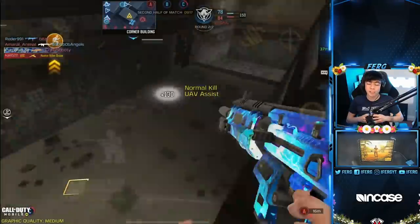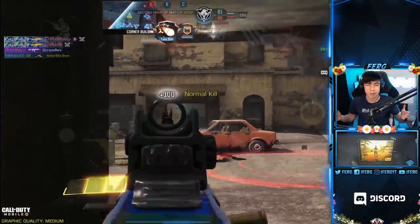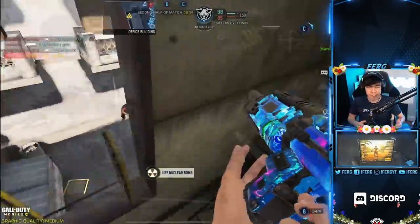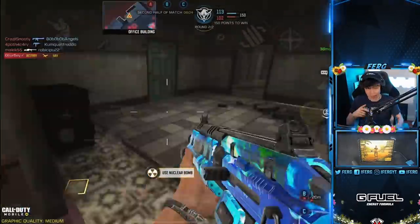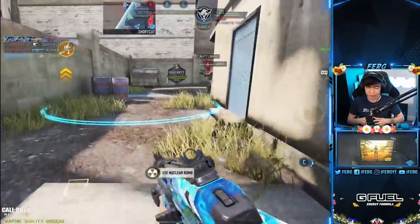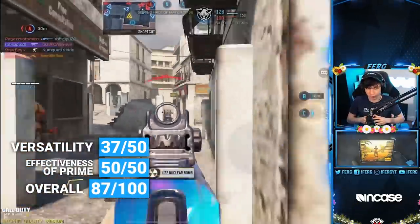Its four-shot range is pretty much incredible — the only time it goes to five shots is if you're sniping across Crossfire or Highrise. For effectiveness of prime, since no other gun beats it in the assault rifle class at medium range, I'm giving it 50 out of 50. Its recoil is really low and it got a massive buff. For versatility it drops a little because of the small magazine, but it still gets a 37 out of 50 — giving it a solid 87 out of 100 on the Fergo Meter. That's why the Man of War deserves the number five spot.